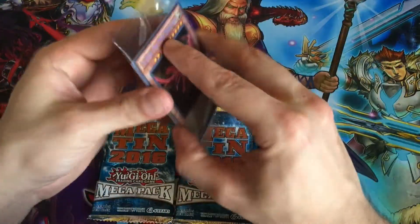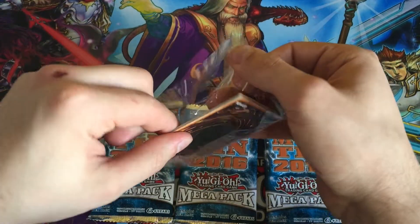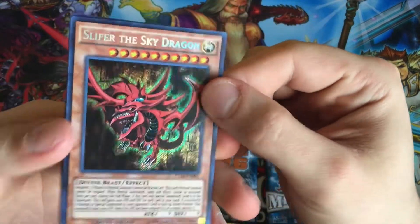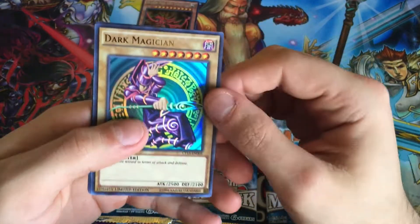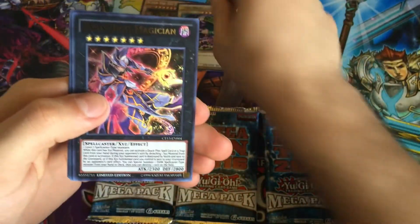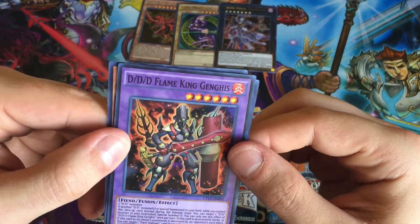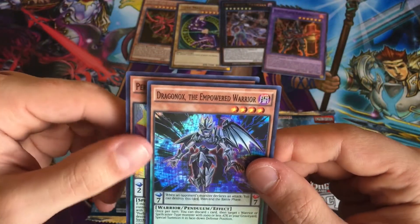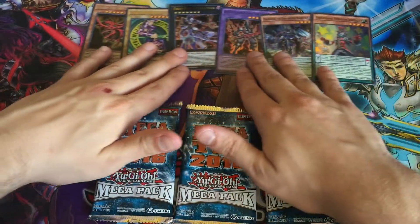We'll open our promo pack first. The main highlights here are Slifer the Sky Dragon Secret Rare — an absolutely beautiful playable version — and the Dark Magician Ultra Rare. Also included: Ebon High Magician, DD Flame King Genghis (great for different dimension decks), Dragonox the Empowered Warrior, and Performapal Pendulum Sorcerer. Those are our six guaranteed promo cards.